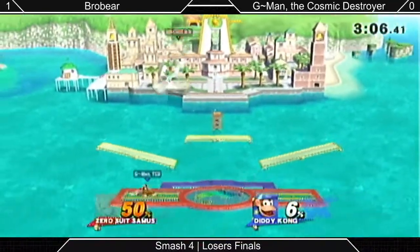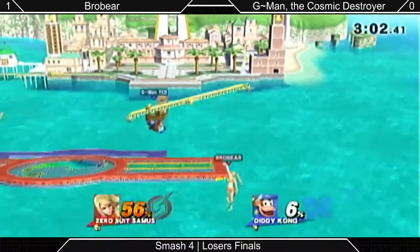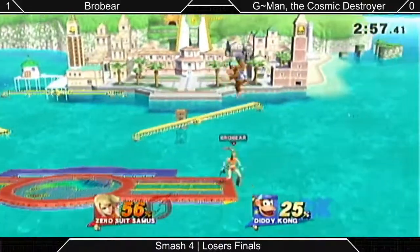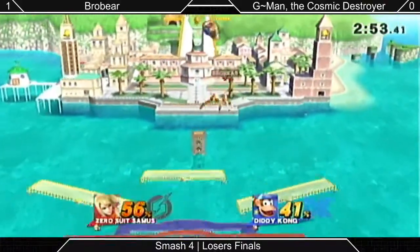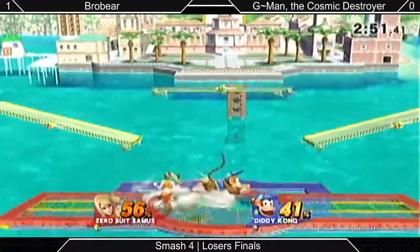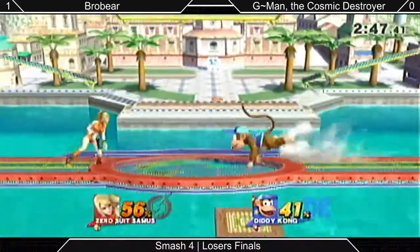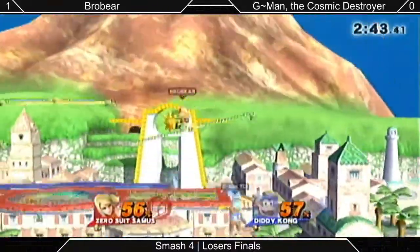ZSS's up tilt is very fast and beats out a lot of moves. It's frame three and the legs are actually invincible on it — it's a crazy good move, but it has a lot of endlag if it misses. ZSS's up tilt isn't amazing, so... Neither one of these characters really wants to be above the other, because that is how you die. The up-air combos are both deadly for these characters.